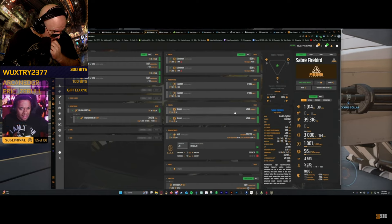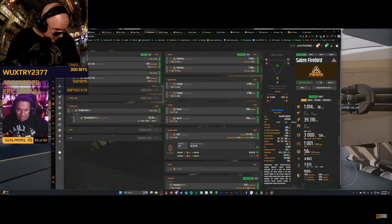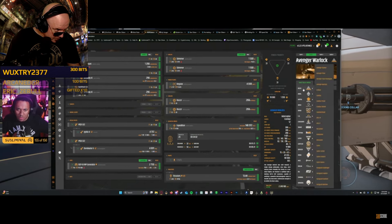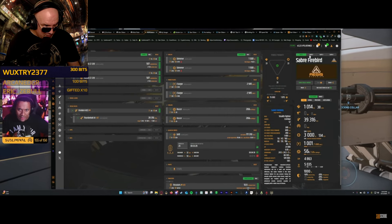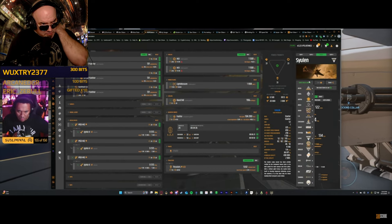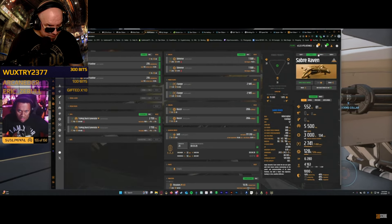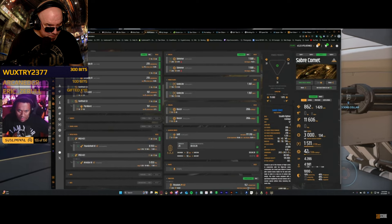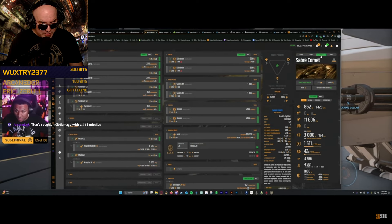So it's basically a Saber Raven with missiles — it's got the same max speed as the Saber Raven, same SCM speed. You can compare two ships and there's no difference at all between the Saber Raven and the Saber Firebird. Comparing against the Saber Comet there's a difference — 206 meters per second slower on top speed. I can't say I'm that impressed. The Saber Raven should be pretty quick; kind of surprised the bomber variant is equally quick.